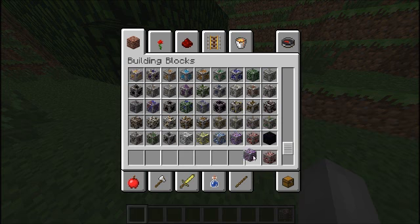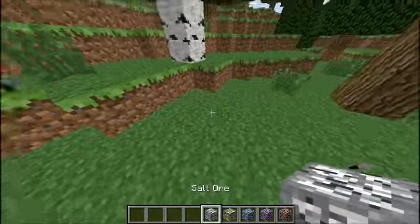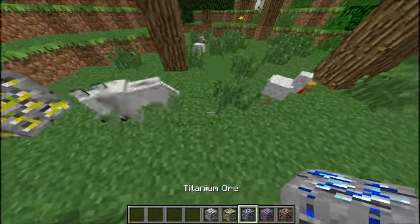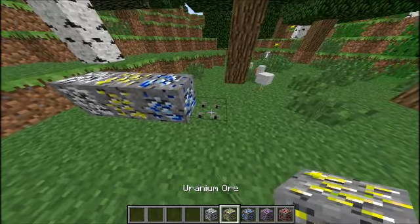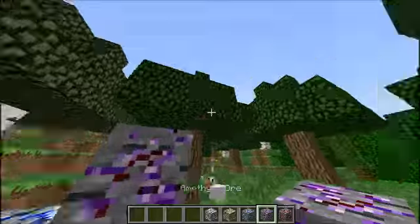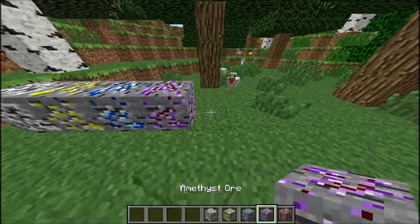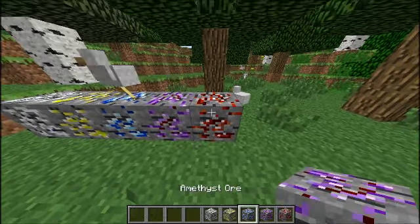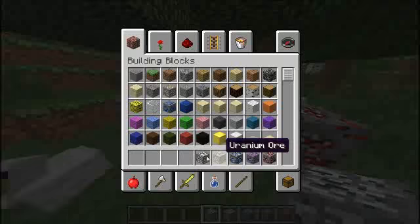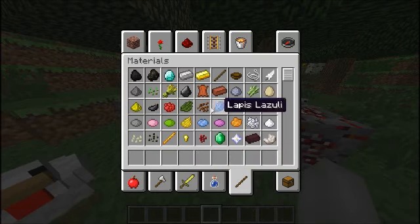Alright, so here are the new ores. We have salt, uranium, titanium — I think that's what it was. Then we have some random thing I don't know how to pronounce... amethyst ore, or something like that. And then we have ruby, which I believe is the strongest.